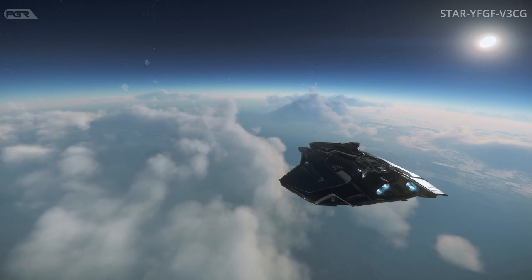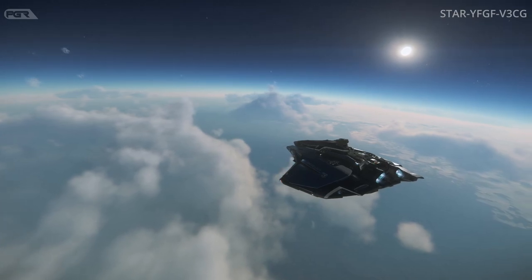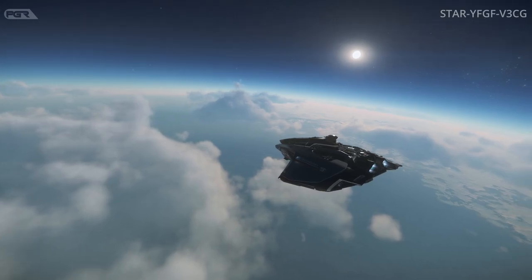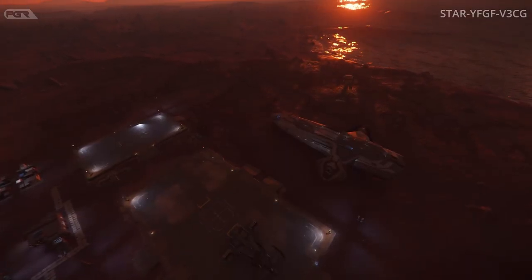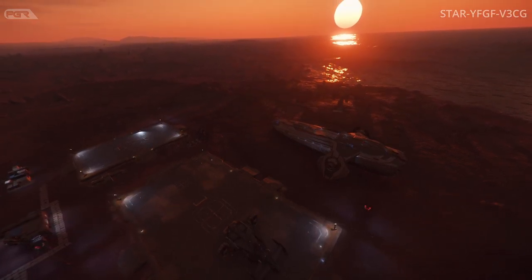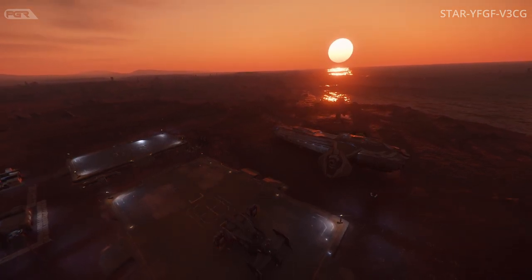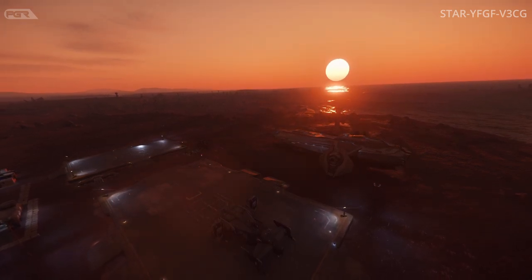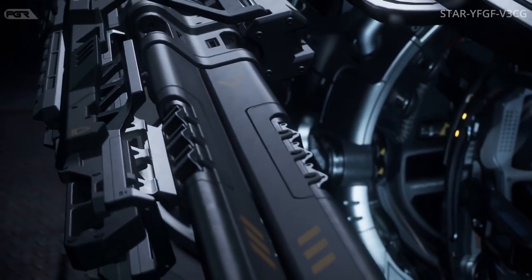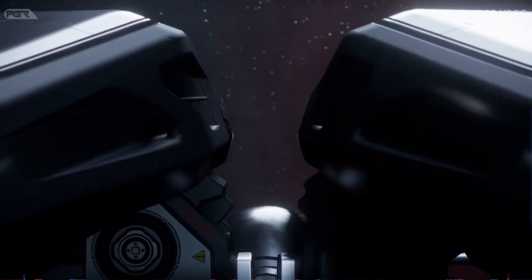In terms of sizing, it's similar to the RSI Links — for those who don't know, that's a similar size to the Ursa Rover currently in game. It also seems small enough to fit in the cargo pods of the Drake Caterpillar, so you could have one in each pod. Just imagine having an entire fleet inside one big ship. It could also fit in the Carrack, the MSR, and probably some other smaller ships.